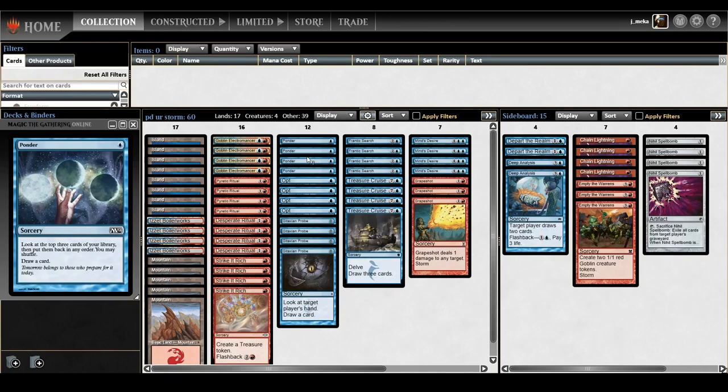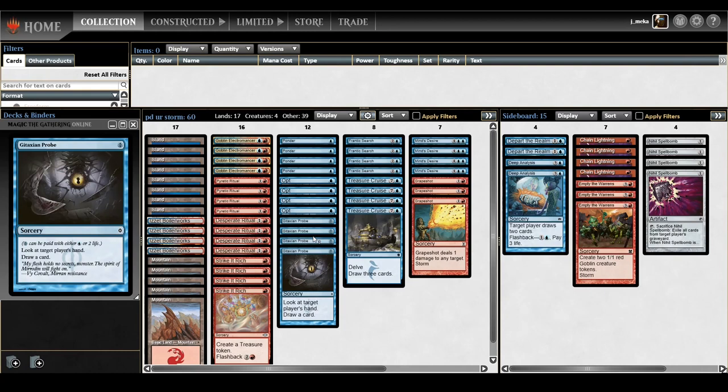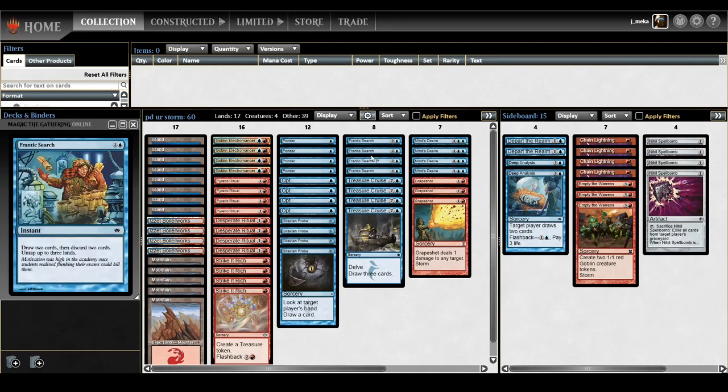For cantrips: Ponder — great card, if you're playing a blue deck and not playing Ponder I don't know what you're doing. Opt is the next best option. There's no Sleight of Hand anymore, and Thought Scour is kind of the same thing in this deck. Gitaxian Probe is a great free card — don't be afraid to play it for one mana if you don't want to waste your life. Frantic Search and Treasure Cruise are just two peas in a pod.